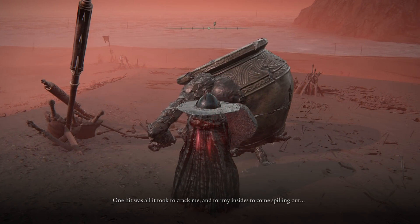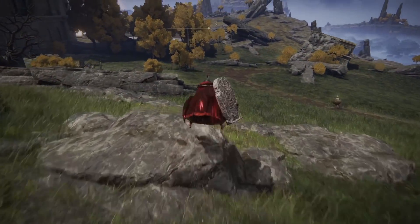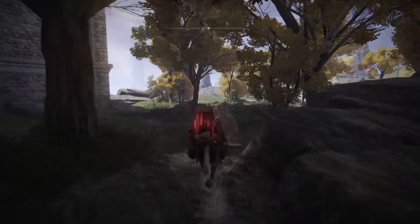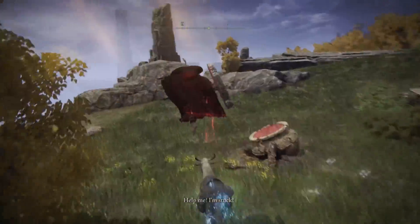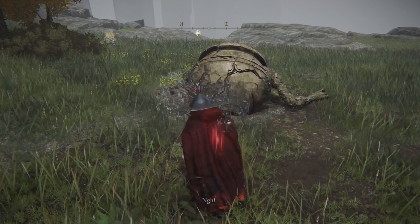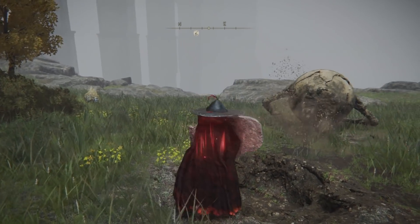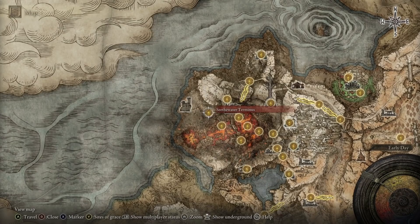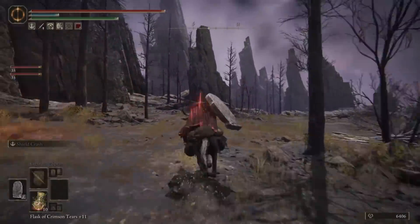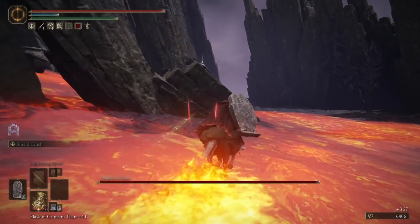Talk to him for a little bit, and then he'll move to Liurnia, south of the Artist's Shack Site of Grace, just past the pond and over the hill. He is stuck in the ground and needs some help. The help comes in the form of Oil Pots, which you can get a crafting recipe for from a merchant located in Siofra River. Once you have an Oil Pot, launch it at his face, then slap him out, and he'll move on to his next location in the Altus Plateau. From the Erdtree-Gazing Hill Site of Grace, head over to the west into the Pool of Magma, and in the back left of that area, you will now see Alexander wanting to talk to you once again.